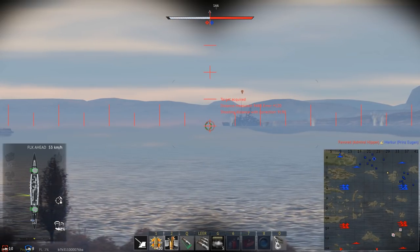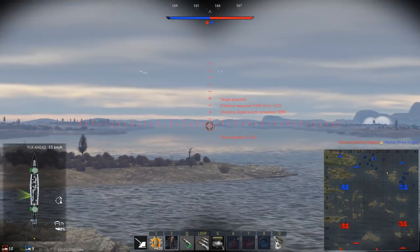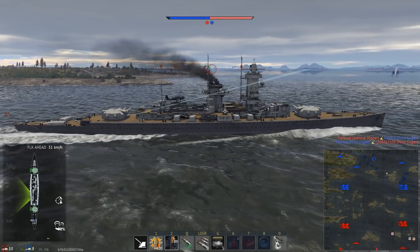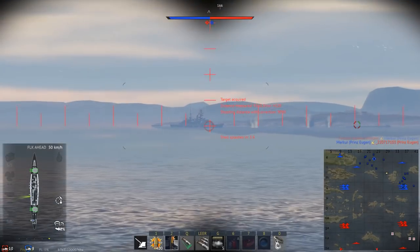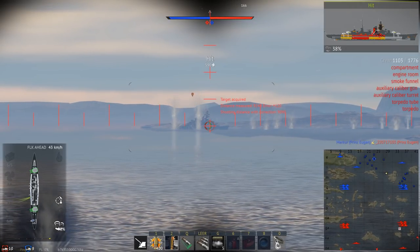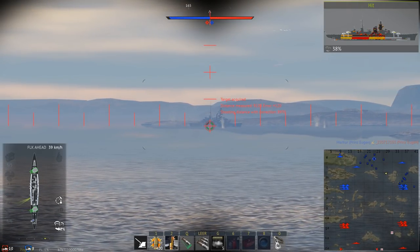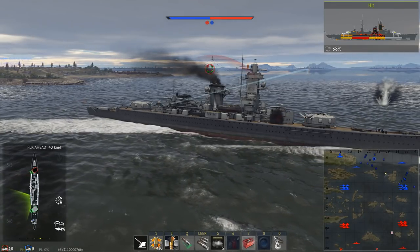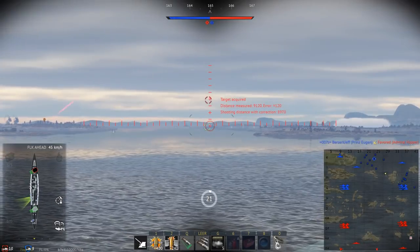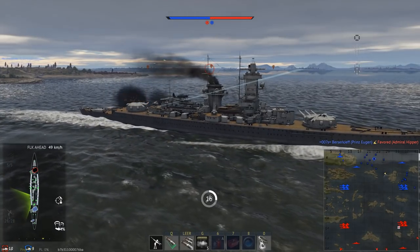Graf Spee's wartime campaign started well, evading HMS Cumberland and sinking the cargo ship Clement off the coast of Brazil. The captain and chief engineer were taken prisoner, the rest of the crew allowed to abandon ship. Captain Langsdorff sent a distress call so they could be picked up; in the event, the British crew simply sailed their lifeboats to the Brazilian coast. By the start of October the British and French navies had formed eight groups to hunt the ship down.